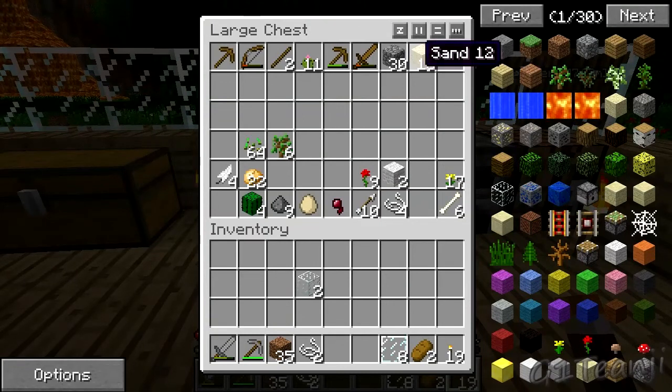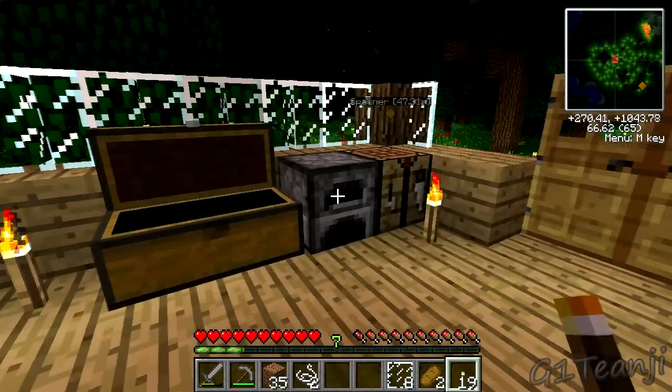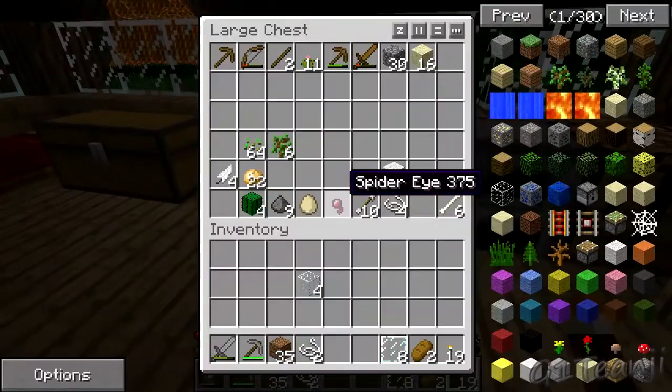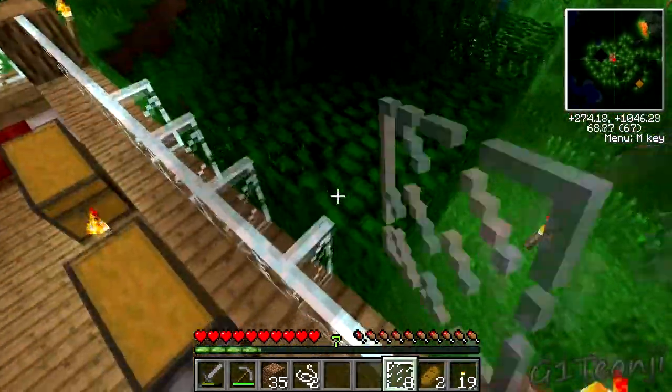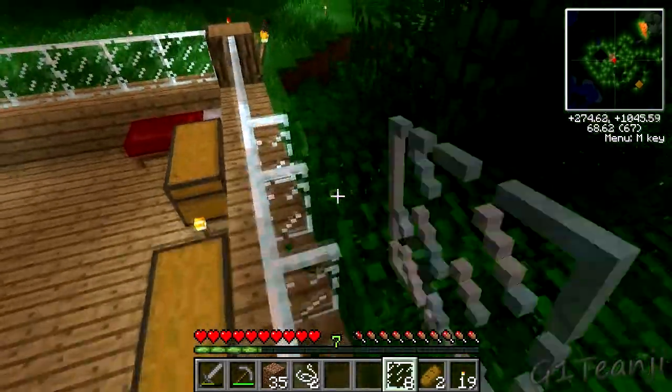So we've got some more sand, some more glass. Let's get that last piece of glass out - last two pieces, rather. And put them away. I want my windows to not be too high, but at the same time I don't want them to connect to a tree.